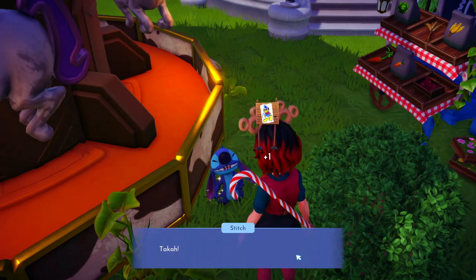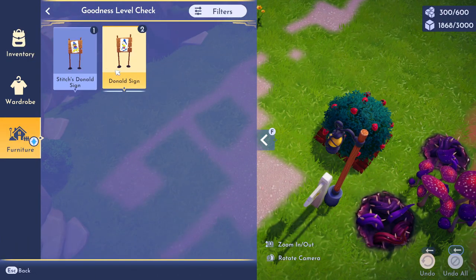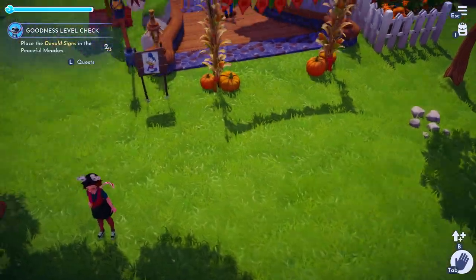You'll craft two of them and then let Stitch craft the other one, and then you just need to place them in the meadow. You could place them just literally right next to each other or however you want, but I decided to put them back in the same places.